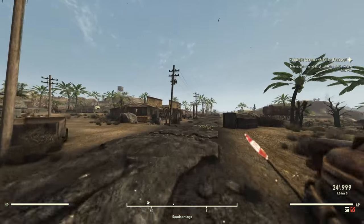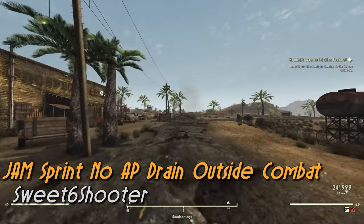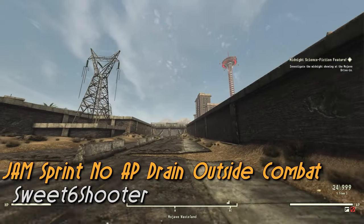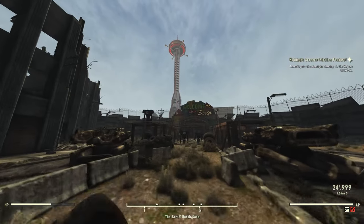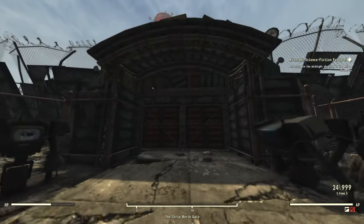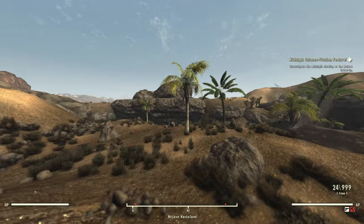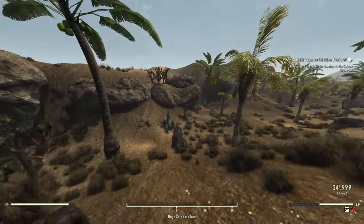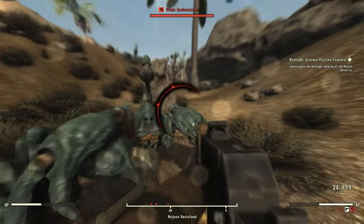Probably the one that's going to save you the most time is Sweet 6 Shooter's no AP drain outside of combat. So you're no longer going to have to wait for your AP bar to regenerate when sprinting all the way from Doc Mitchell's to the Strip. It's one of those quality of life changes that you really notice when it's gone. And the best part is it's perfectly balanced, because as soon as you enter combat and are in that danger state, your AP is going to drain like usual, so you can't just sprint around enemies without there being a consequence.